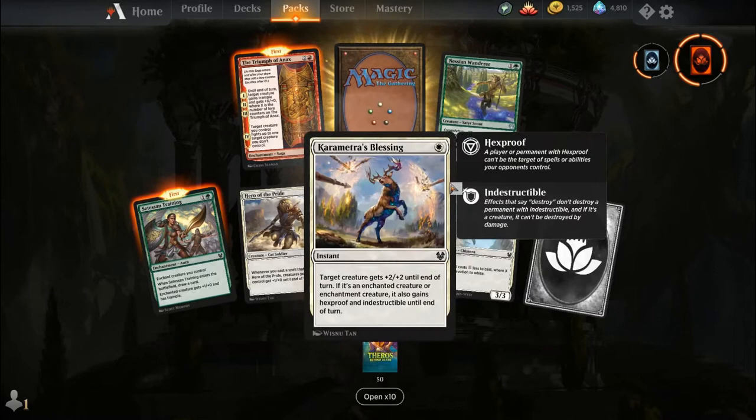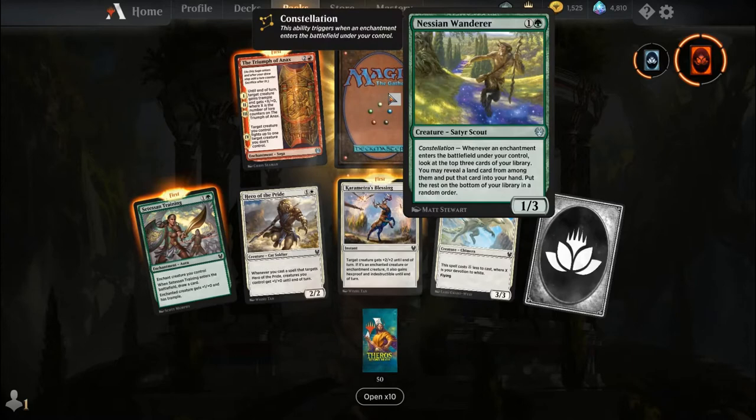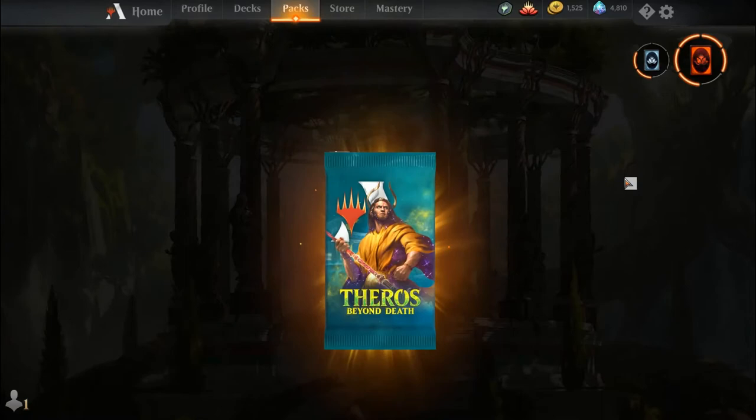Satessan Training, Hero of the Pride, Karamatra's Blessing, Daybreak Chimera, common wildcard, common wildcard, Triumph of Annex — I've actually seen this one — Nessian Wanderer, and our rare is a mythic wildcard.